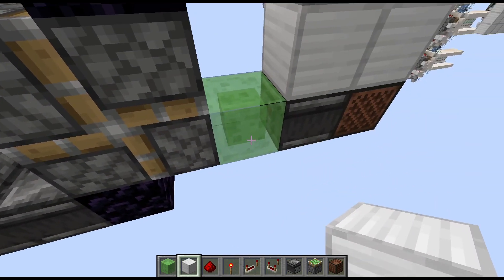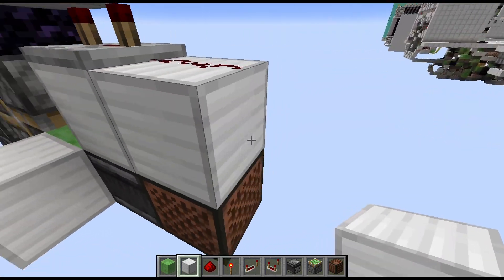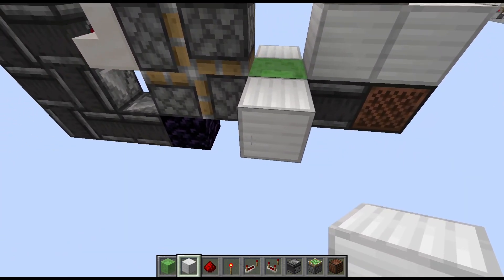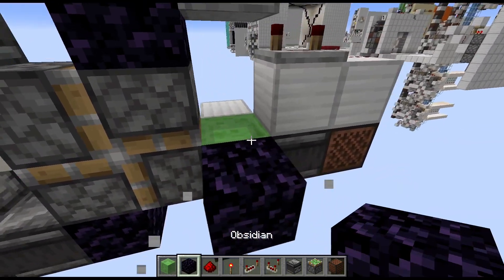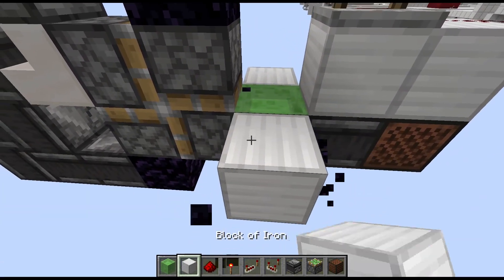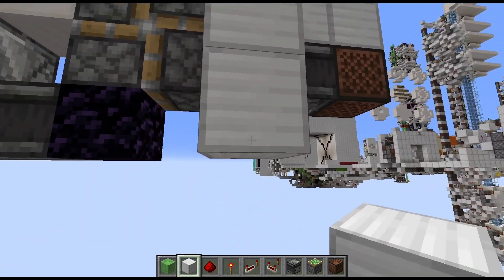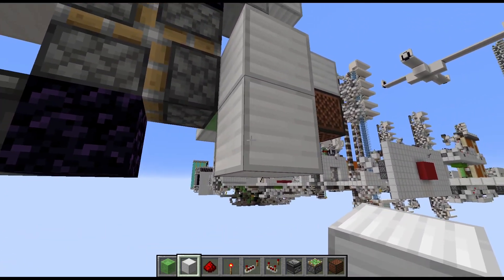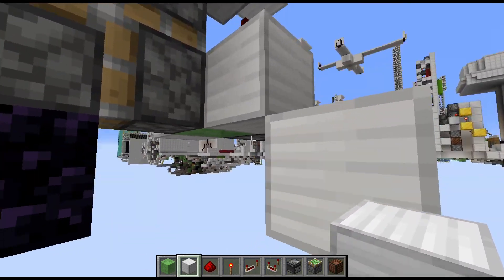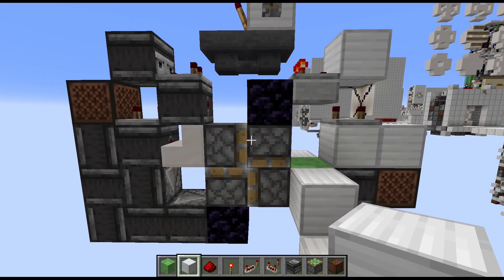When doing so it can be a bit tricky to figure out what to do with the slime block. There are two options: you can either have those blocks moving with the slime block, or you can have an obsidian block there. It doesn't really matter which one you go with, except when going with the movable block make sure there is actually space below it to move — so there is not an immovable block or more than 11 blocks below.